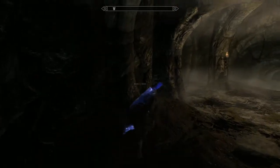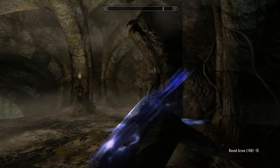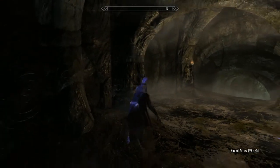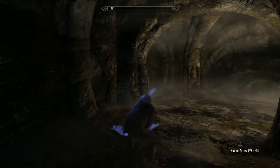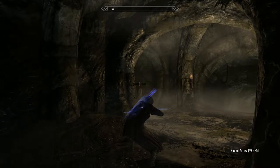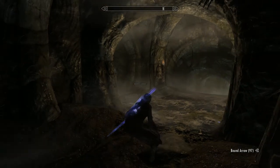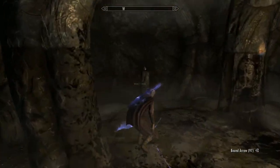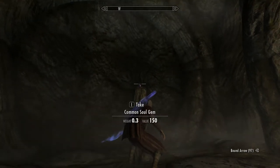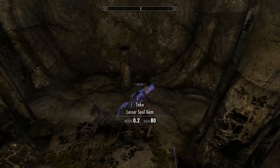Be careful of these traps. I tried telekinesis on them — it would not work. The best thing to do is knock them off with an arrow if you can. They do a surprising amount of damage. There you go. Soul gems — nom nom.